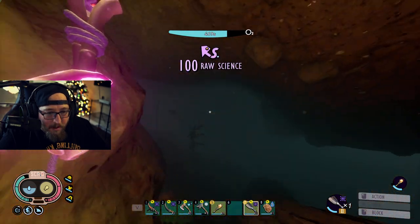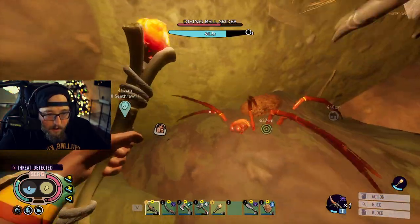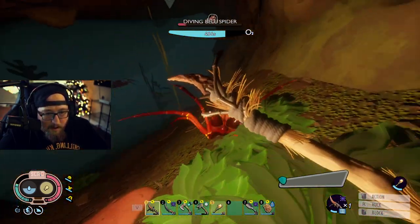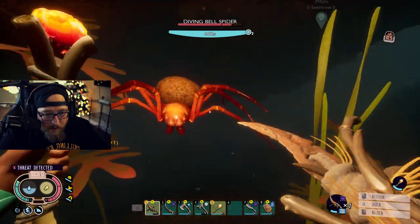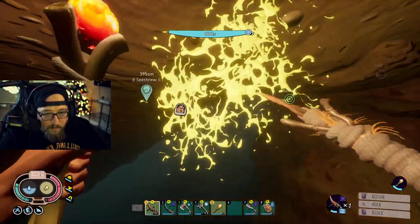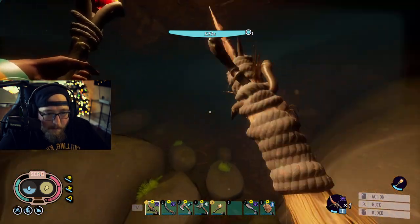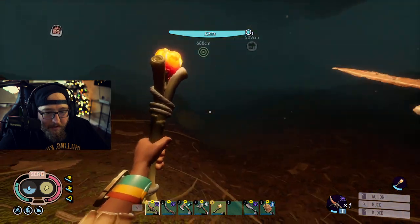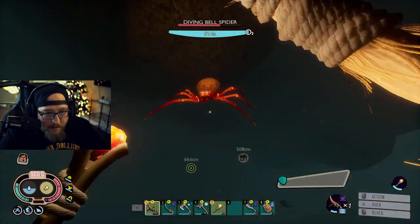Keep an eye on your oxygen. Let's go ahead and take this spider out. They've got one attack — you just have to be able to block it, which can sometimes prove to be difficult. Just do it right after their little groan noise, just like that, and you should be good to go. When you kill those diving bells, it refills your oxygen as well, so it's not a completely bad idea to take them out.